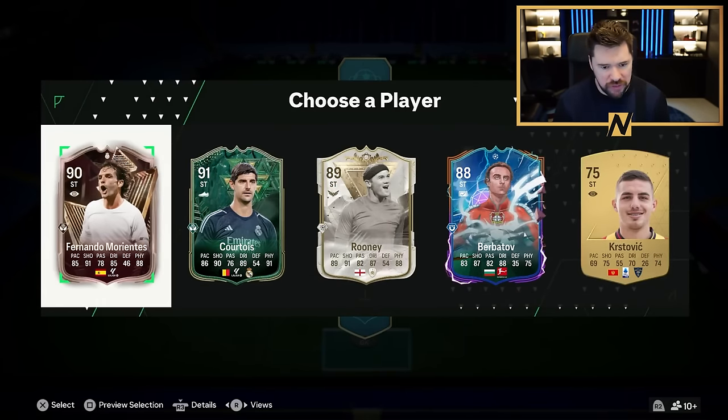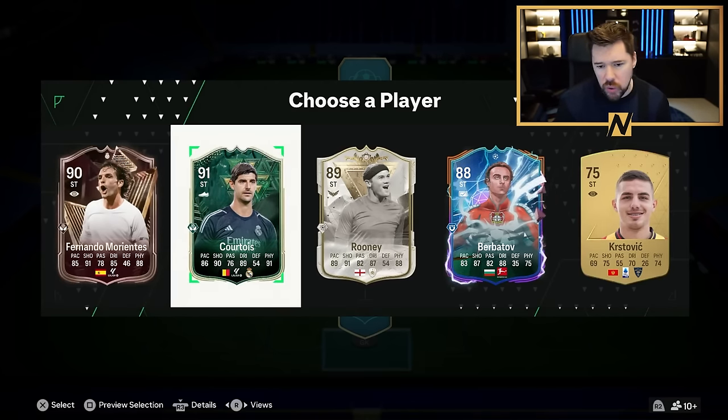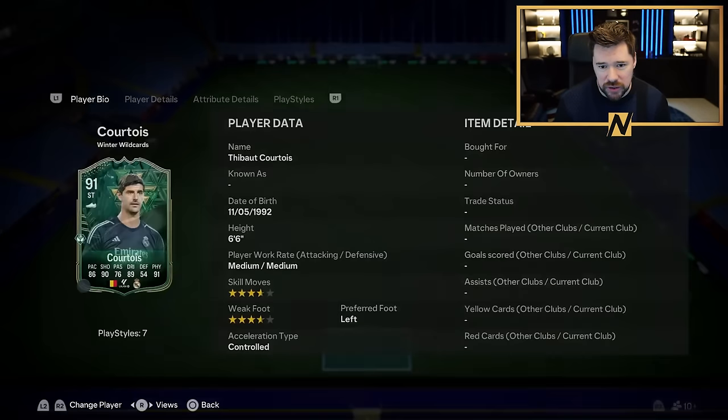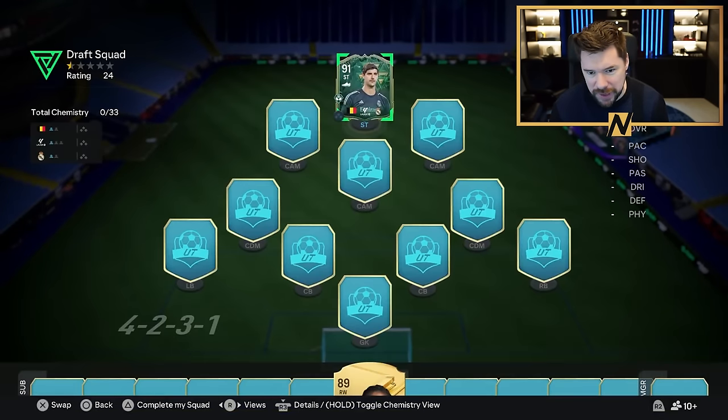We're starting with Fernando Morientes, Thibaut Courtois, Wayne Rooney, Dimitar Berbatov, or Kristović. We'll go with Thibaut Courtois because he has Aerial Plus, 99 jumping, incredible dribbling, and is massive at 6'6". I'm all about that.